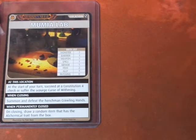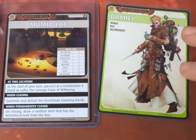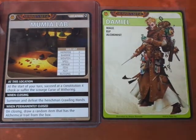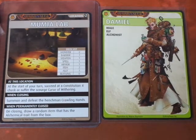Hello everyone, and welcome to another Pathfinder Adventure Card Game scenario. We are playing with the character Damiel, and this is scenario 2.2 in the campaign here at the Momia Lab.